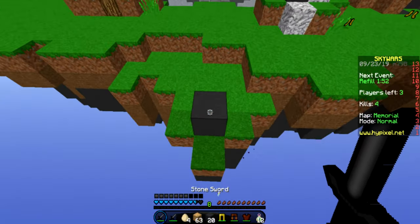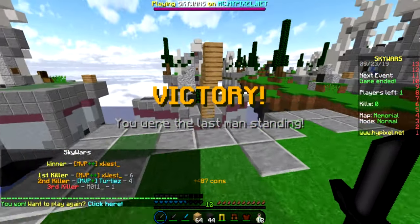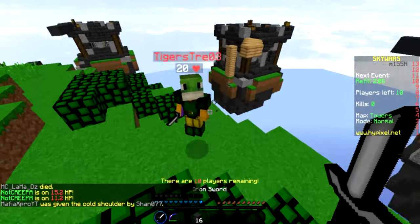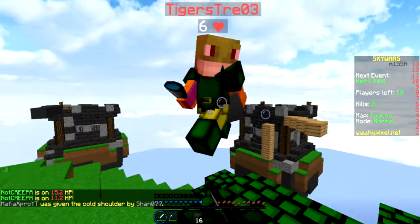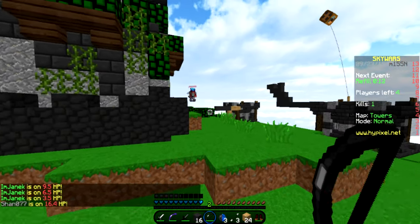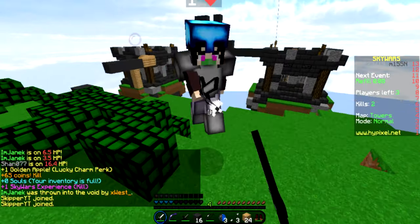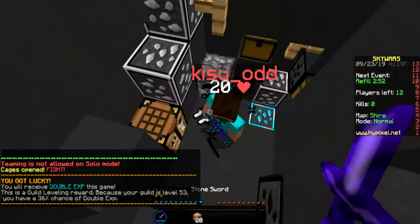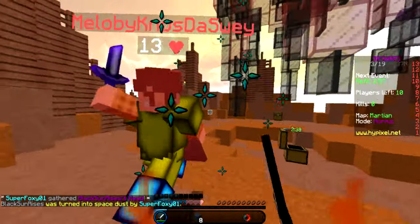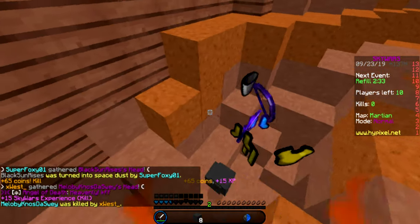Once we're done with hub, we move on to parkour. Parkour was one of the greatest parts of the server when it was ParkourCraft, so we wanted to keep it similar. We kept most of the old parkour from ParkourCraft, but we also added new courses — probably 10 or more new ones. The spawn looks fantastic; it was built by FableGentle.